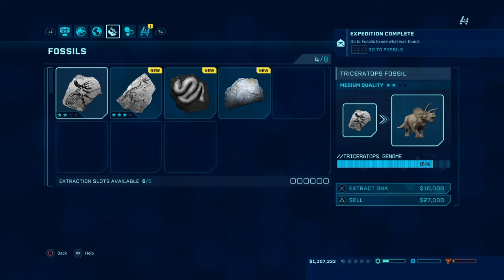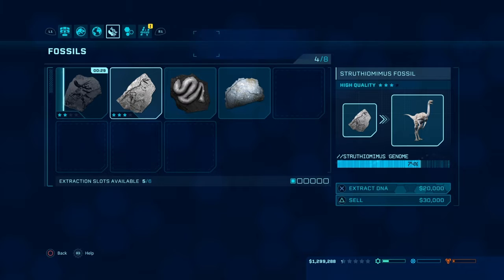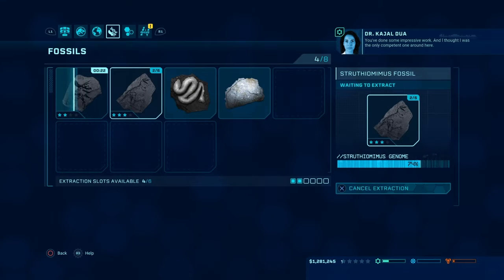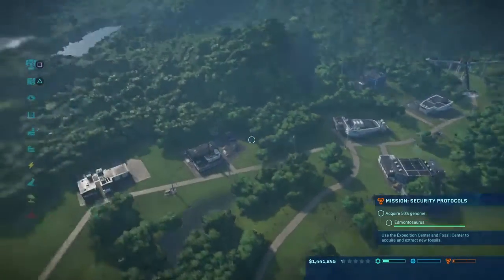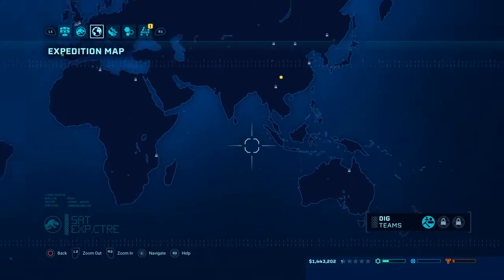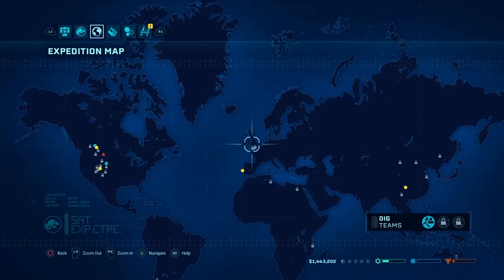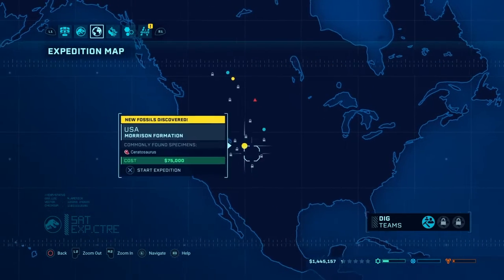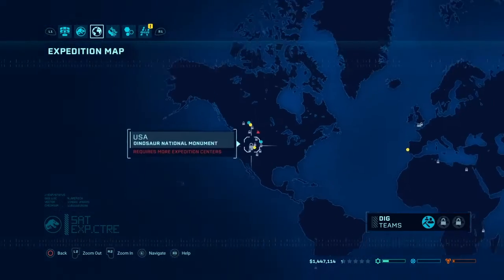We got some fossils here. Gonna keep this guy, sell that, probably sell that too. Struthiomimus on the other hand — well, that's another contract complete. Good stuff. Looking at the expedition map — anything new? All the yellow locations are new, by the way, and all the red ones are depleted. This guy is new. That guy is not unlocked yet.